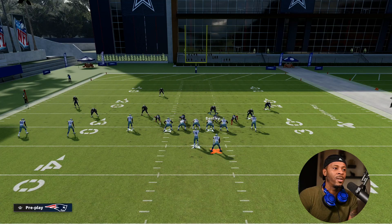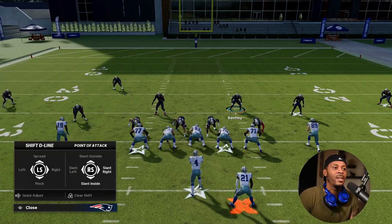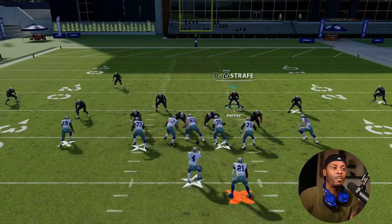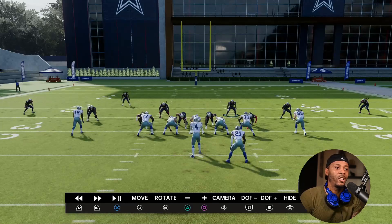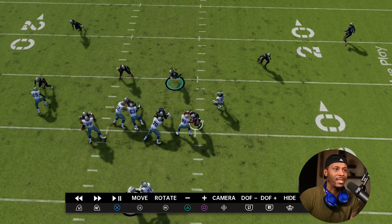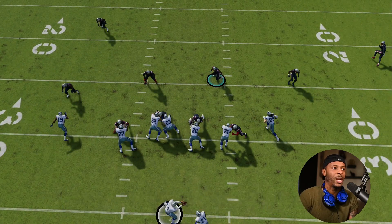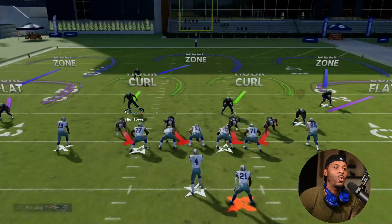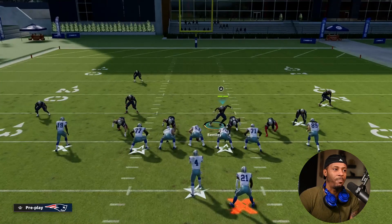With a five down offensive alignment you're always going to get a gap on the backside of the run, which is why you always see people shoot the gap from there. The center the majority of the time is going to double team play side, leaving the backside A gap open. We still get that A gap even if we miss it — the center almost always doubles play side. When shooting the backside A gap, make sure you wait a little bit or take yourself out of the blocking game, because if you come too fast you'll get picked up.